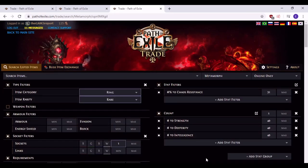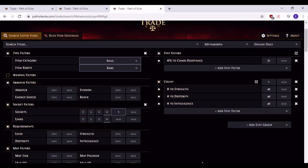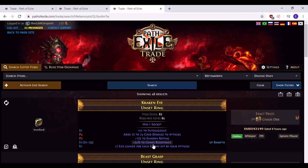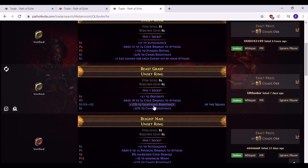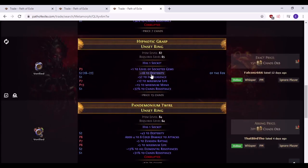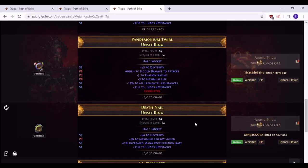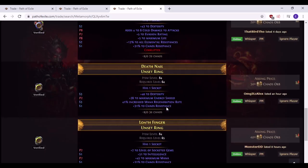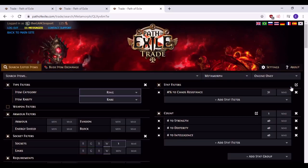I had the idea that if people didn't want resistance on their rings and wanted some stats — some attributes — you can do the same thing with attributes. So you can have chaos res 51 with dex, chaos res with int, chaos res with dex and int. So you can do a lot of options here. It's not as clear cut as you would think; there are so many options for what you could do for your rings. I'm just showing you how to do it.